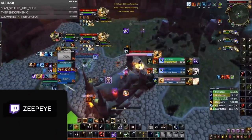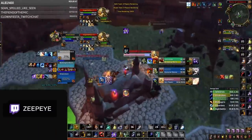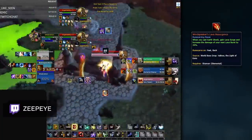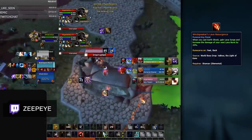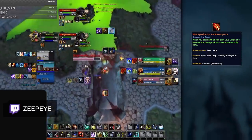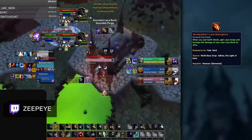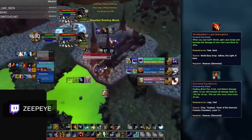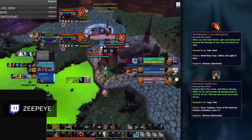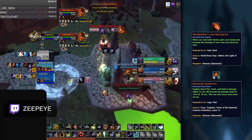Now it's time to go into Shaman legendaries, starting with Elemental. The most well-rounded legendary for Elemental is Windspeaker's Lava Resurgence. This legendary is by far the biggest overall DPS increase for the spec, giving you great sustain damage from one of your primary damaging abilities. An alternative but more niche option is Elemental Equilibrium, which could be used to get more burst. All in all, Windspeaker's Lava Resurgence is likely your best pick for legendaries right now.